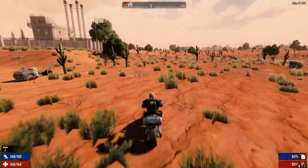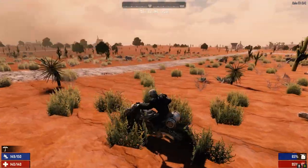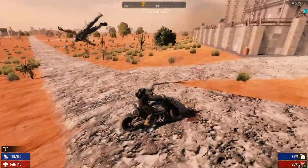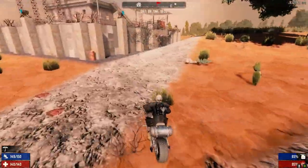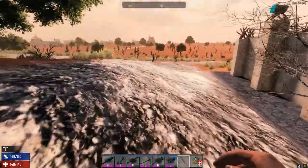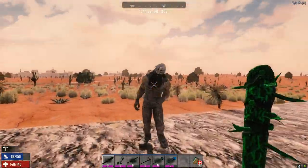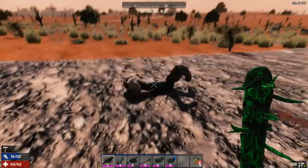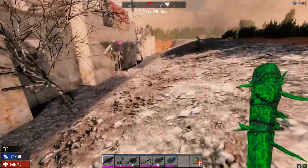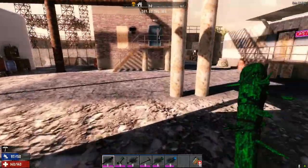I'm going to hit that second trader on the way back. Here's that trader - kind of a nice looking spot. There's like a little town right there. If I had found this one first we could have easily put a base around here. Let's go inside and sell all this junk. At this point in the game we've got everything so we don't have to worry about what he's got or not.